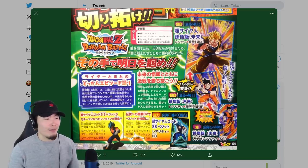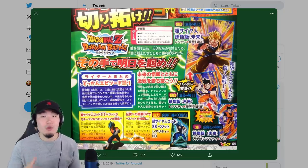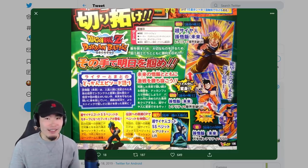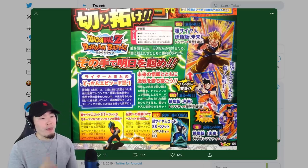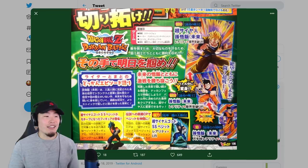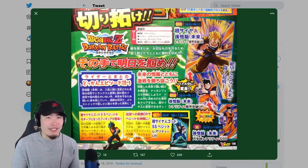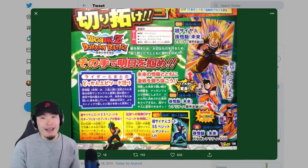Even though this is a primarily JP-focused video, I think it's still relevant to Global players because eventually, at some point in the future, Global players will also receive this transforming Future Gohan, as well as the Legendary Campaign for Vegito Blue. Global still hasn't received the Future Trunks campaign yet, so it could take a while, but it's going to happen at some point.